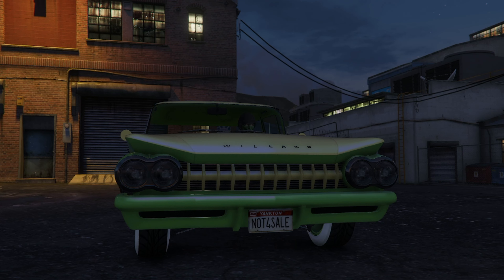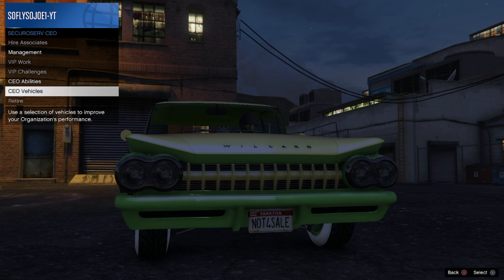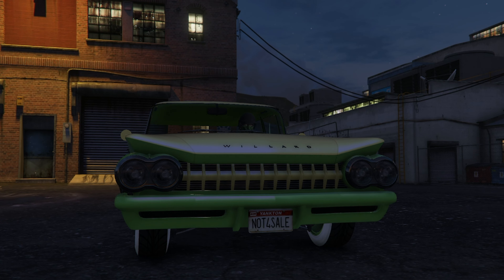If done correctly, it should kick us out of the car, his car should disappear, and we should be on an infinite black loading screen. From here we're going to go ahead and join anawag 2p4.